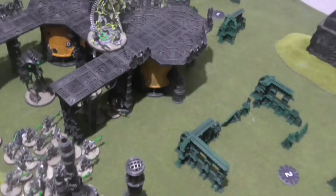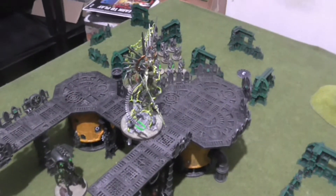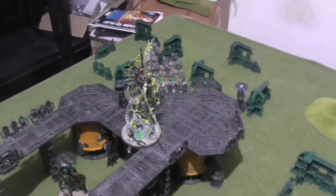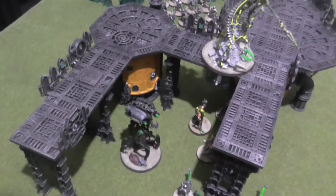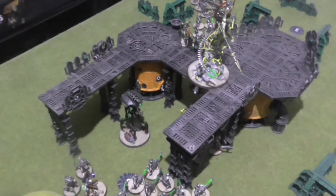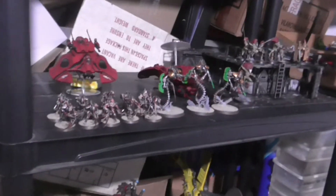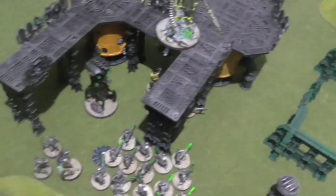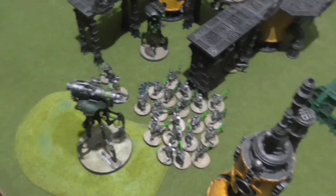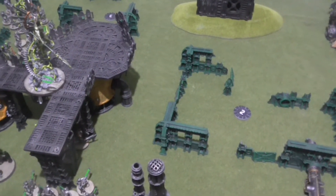I've also got a 5-man Lych Guard with Sword and Shields, the Canoptek Shard of the Void Dragon for the first time, a Canoptek Reanimator, 2 Cryptothralls. In Reserve I've got 10 Flayed Ones and 3 Ophydian Destroyers, and then also a Canoptek Doomstalker and a Doom Scythe. My secondary objectives are Assassination, Grind Them Down, and Engage on All Fronts.